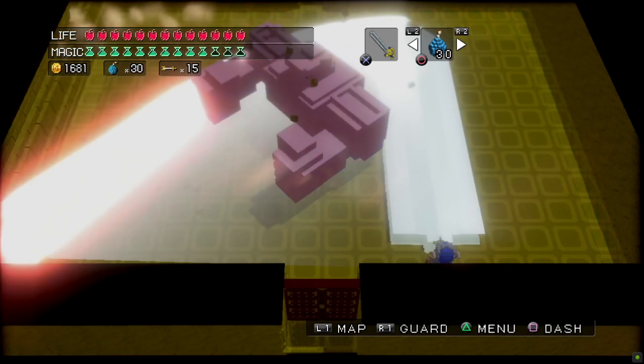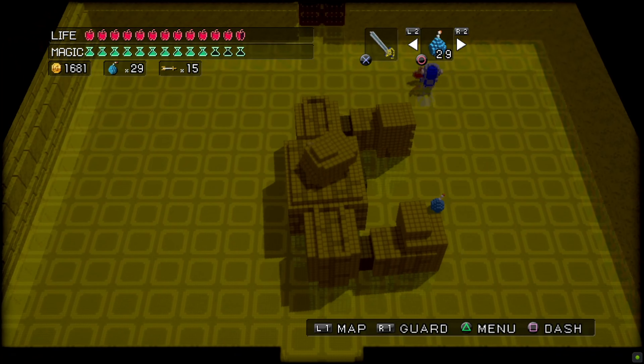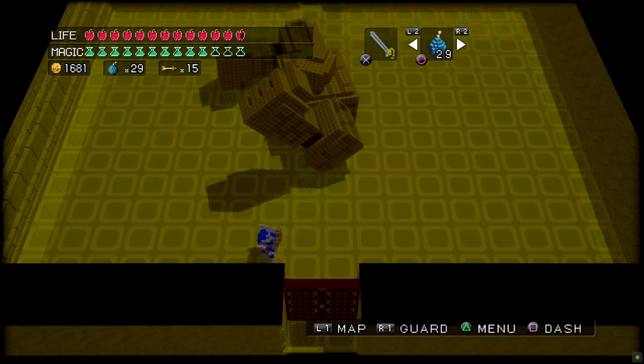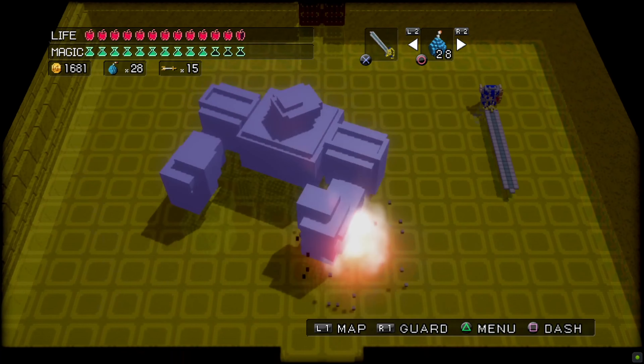So we need to defeat him, and then we'll be moving on to the Aqua Temple floor, which means we're going to have another octopus fight in today's video. But one boss at a time — we need to take out this guy first.